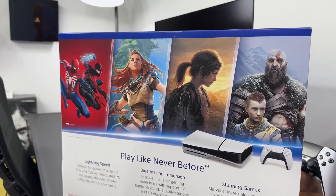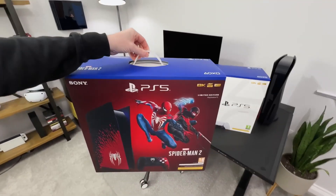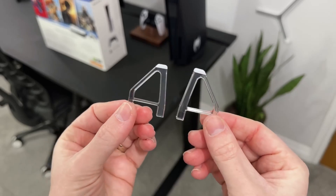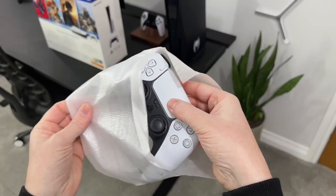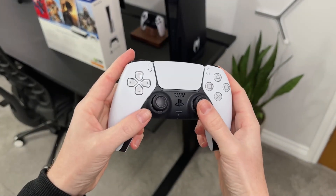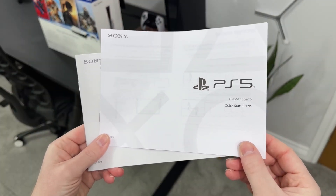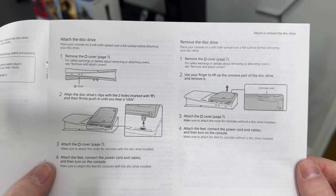On the tech side, the CPU frequency can switch between a standard mode of 3.5 GHz or a high CPU frequency mode at 3.85 GHz — that's a 10% increase over the regular PS5. And while the GPU has a slight downclocking, it still offers robust performance 45% above the previous generation. The console boasts 33.5 teraflops, marking a remarkable increase in computational power.